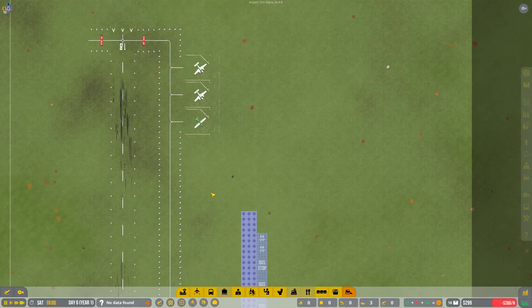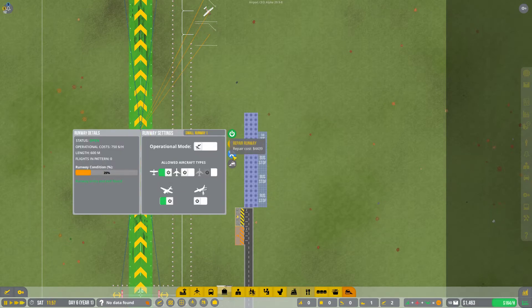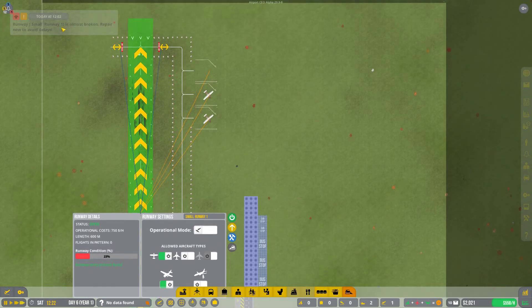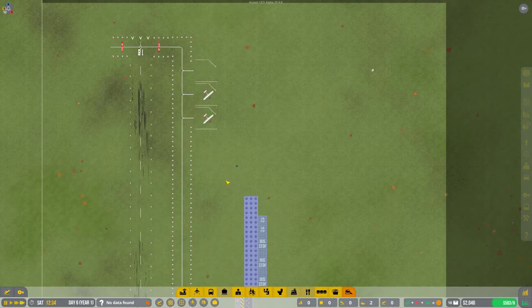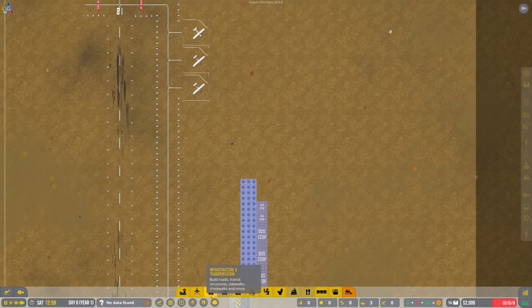We'll have to think about repairing the runway before we go too far with building up the terminal. Also worth saying — since this is early access, the extreme mode hasn't been fully balanced yet. Basically the difference is you start with less cash: in the easiest game mode you start with 250K — a huge difference. We need 4.4K to repair it. We get the message: 'Repair now to avoid delays' — we can handle delays since we're just trying to build up the terminal, so we're okay with that for now.